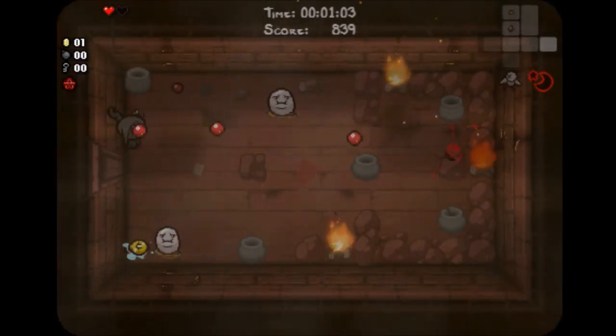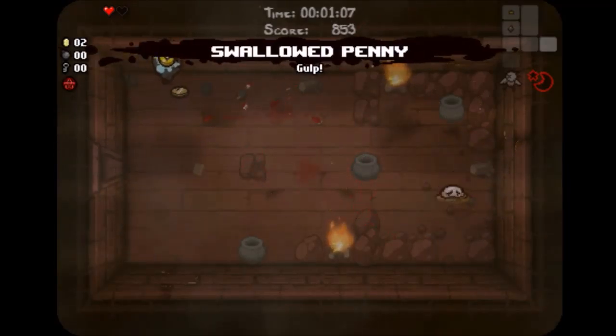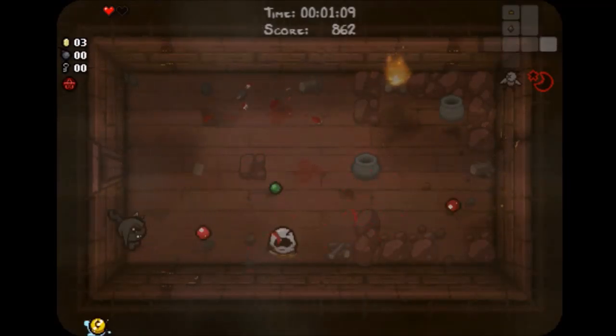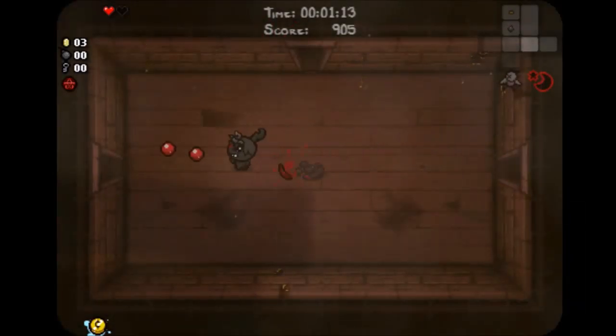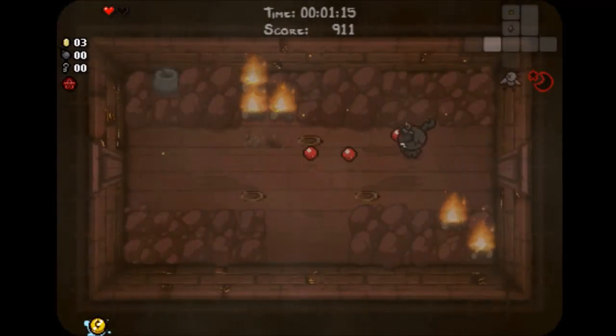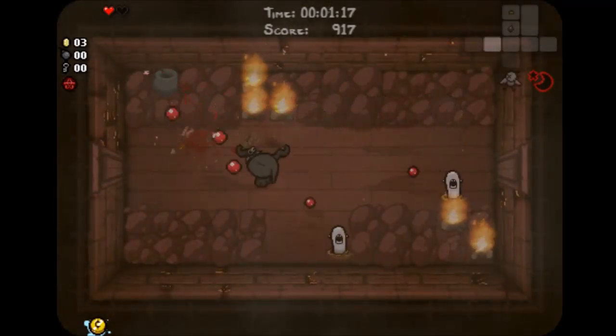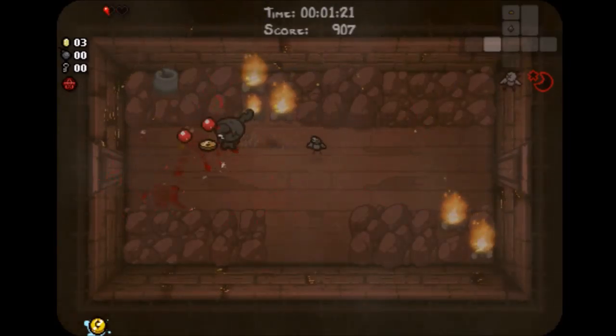Now, starting off with the basement levels on an XL floor. I decided to pick up the Swallow Penny. If you didn't already know, Swallow Penny gives you — or drops coins — when you are damaged. This floor was kind of stupid because of where the item room was.